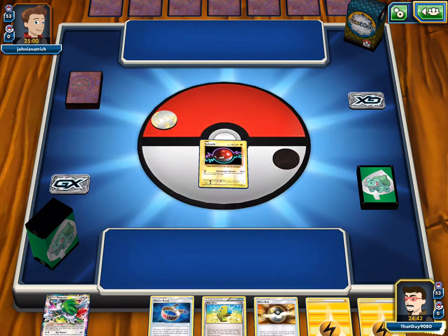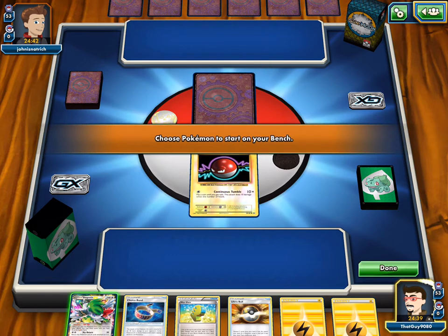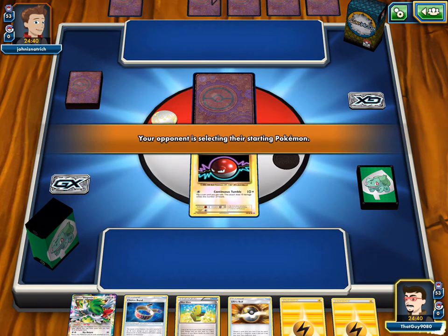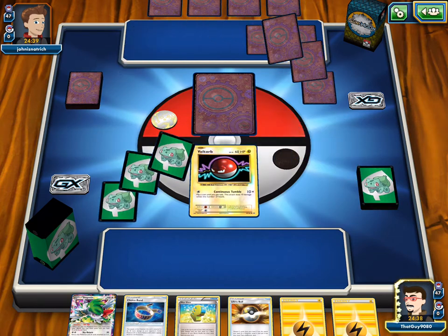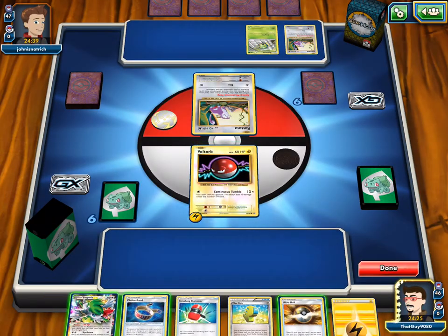Thank goodness — start with Voltorb, not Shaymin. We can attach to the Voltorb, and then Max Elixir to the Shaymin on the bench. And then we can Ultra Ball for a Koko and have two energies on it already, and give it the Choice Band too. I have a plan. These are my favorite sleeves — I got them yesterday. Those steel gear sleeves. This is Raticate and Ariados — Raticate Break. He gets on damage and Ariados activates Poison's Nest. I've always wanted to build this deck.